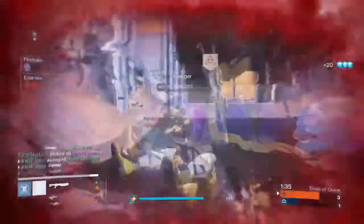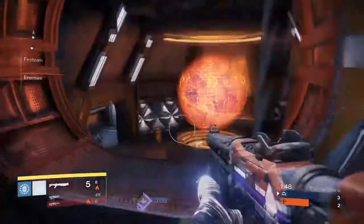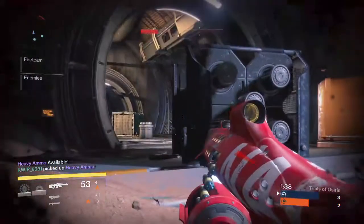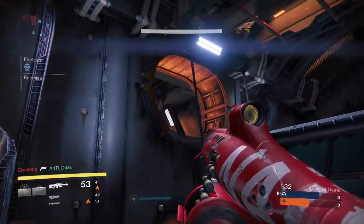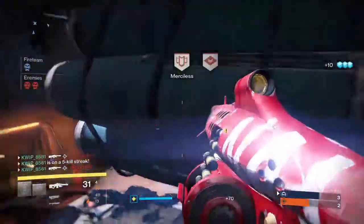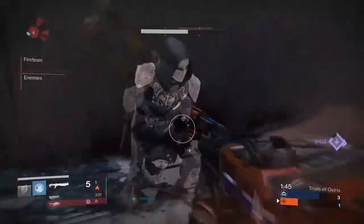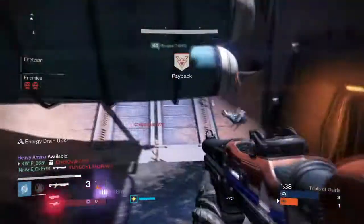Heavy ammo is in the inside area underneath the suspended box. From the inside spawn, stay close to where you can be right next to the tunnel leading directly to heavy and also the big hole up to your right — you can zone off both of those areas pretty easily with shotguns or grenades. You can also watch the large rotating door on the opposite side. The inside spawn has quite an advantage on heavy — they get into the heavy room faster and can easily lock down all three entrances, since the other team has to go through extremely tight spaces.